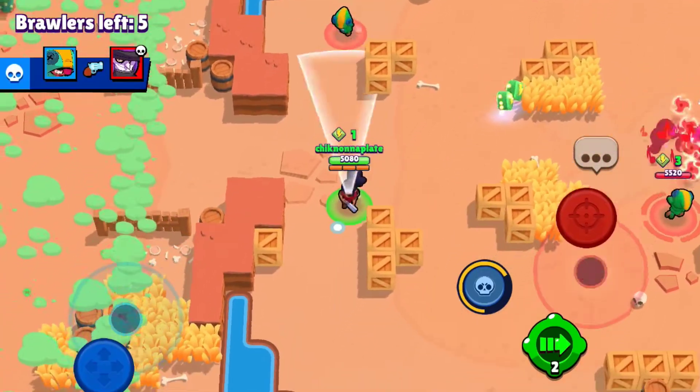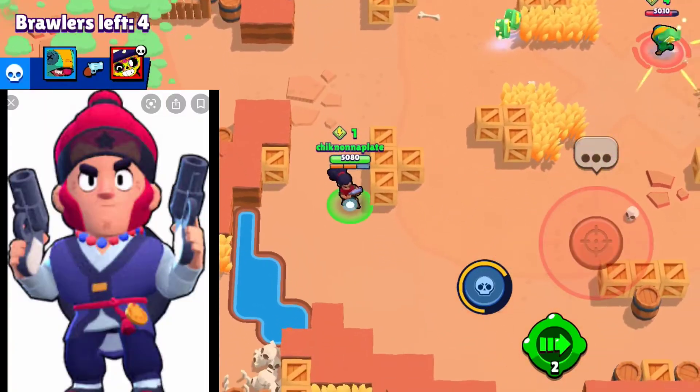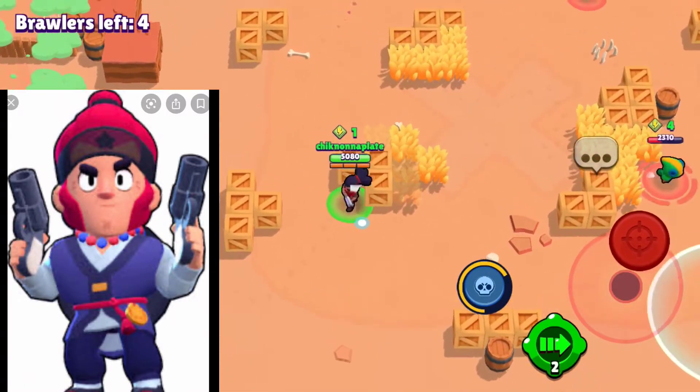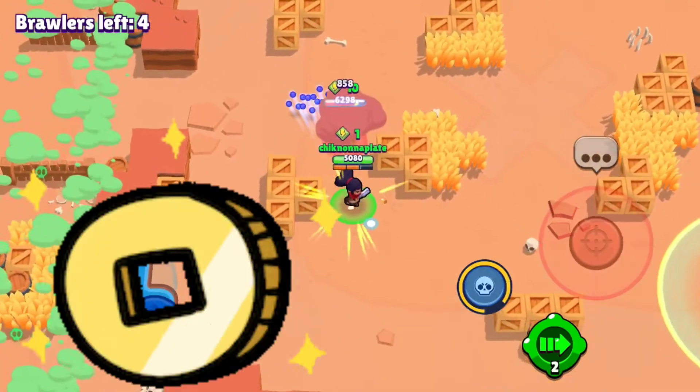Colt's best skin is gonna be Royal Agent Colt. He's definitely the best Colt skin because he has awesome effects — when he's shooting, his bullets are super awesome coins.